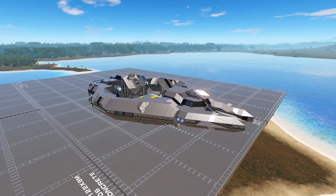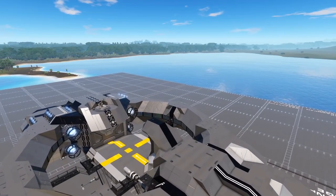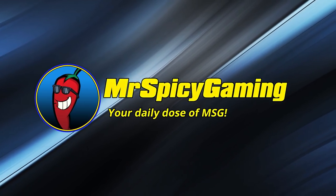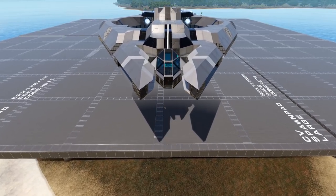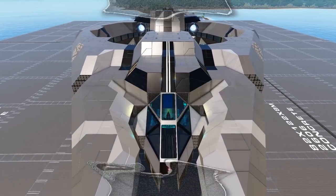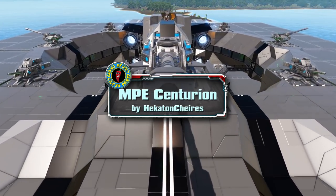Welcome everyone to today's Empyrean Workshop Showcase. Join me as we take a look at the interestingly designed MPE Centurion. Today's design, the MPE Centurion, is an unlocked level 25 size class 3 capital vessel coming to us from creator Hecaton Cheres.